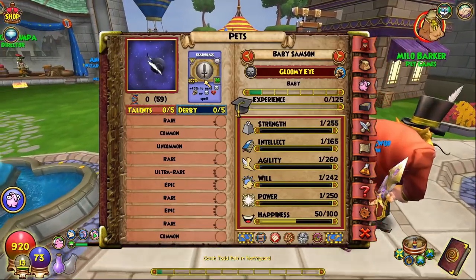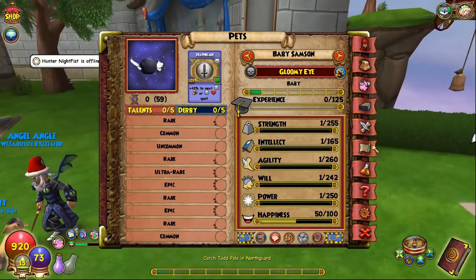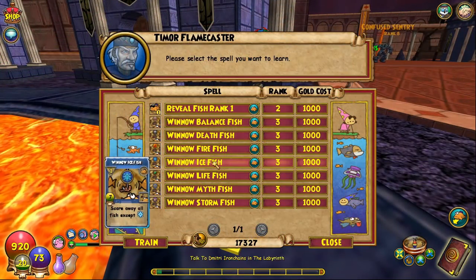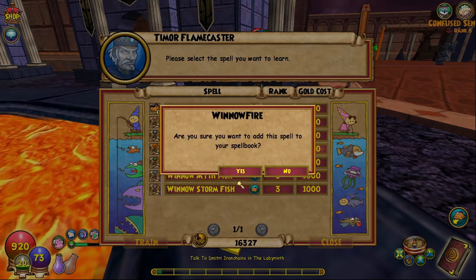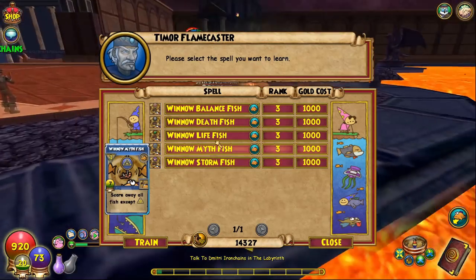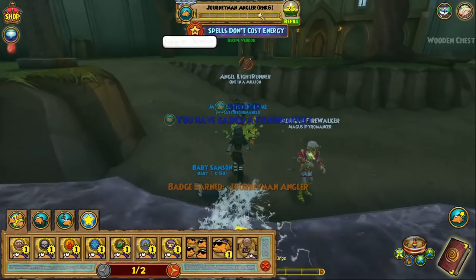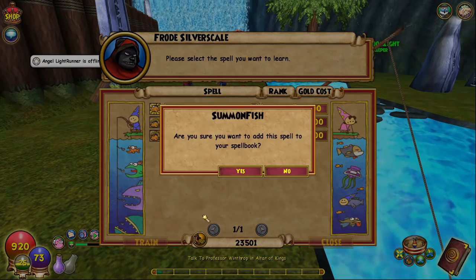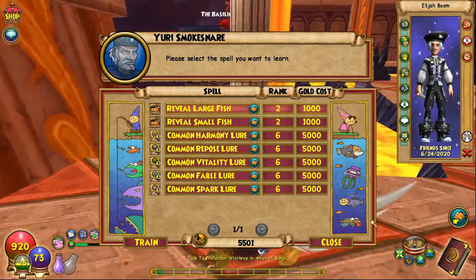Power, agility, and strength are max. The only stat that's even bad is intellect, and intellect does not affect any of the talents I need. Yes, this is what I need. Winnow ice fish — and also I might as well winnow fire fish, right? Because I'm trying to get the barracuda and reveal the location of rank one fish to avoid those fish. There we go. We did it. Corroded Decoy rank six. This is useful for certain specific things, but for now I'm just going to get the summon fish. Common frost lure — and let's also get the common flame lure just so I can get this barracuda as fast as possible.